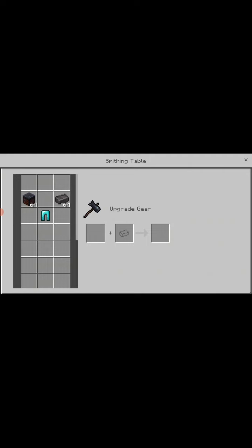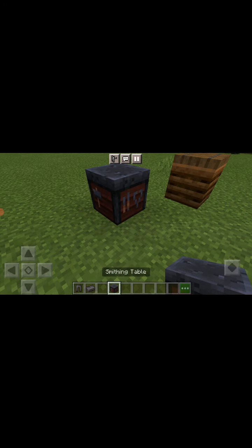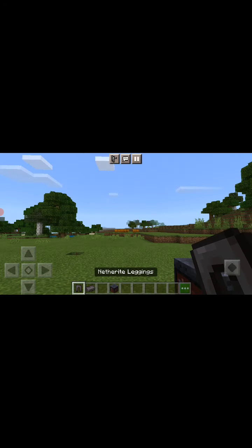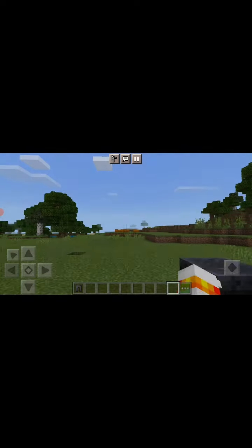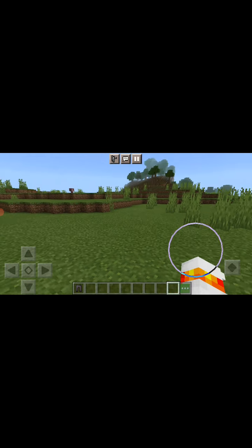And this is our last step. You can put a smithing table here, put this here and this here, and this is how you make netherite armor on survival. See, this is how you make netherite, but it also wastes your netherite.